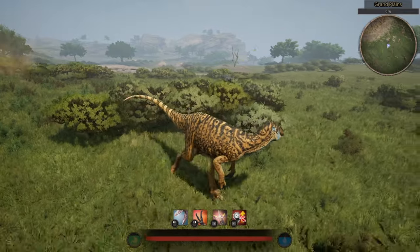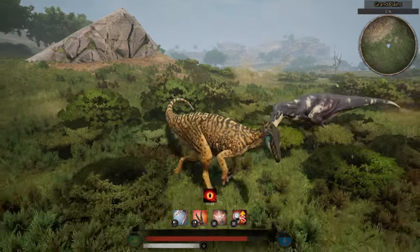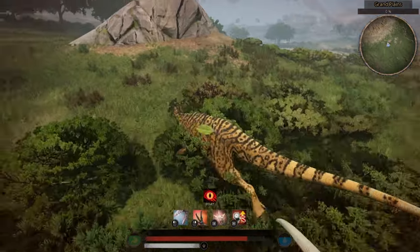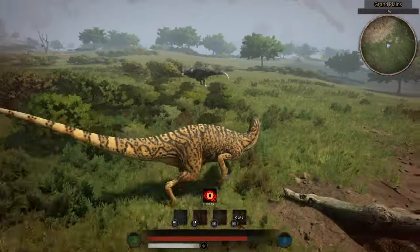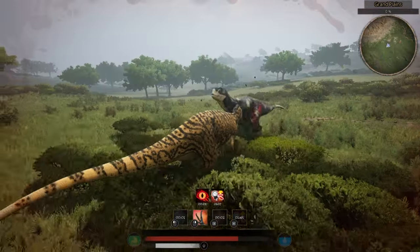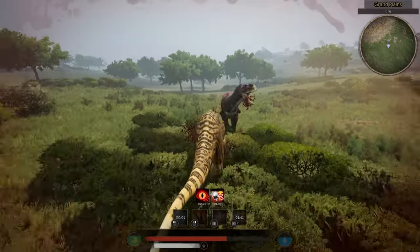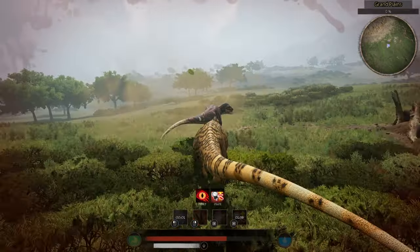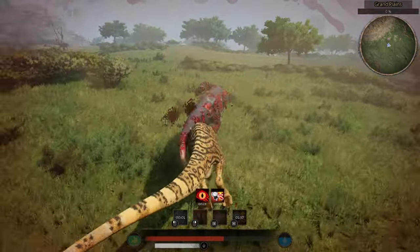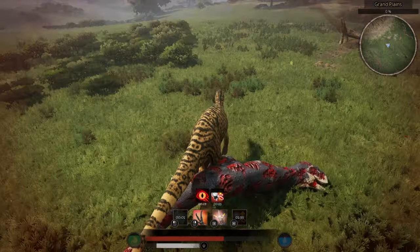The only mid-tiers you can really fight and win in a head-to-head clash are those who are also not too good with head-to-head clashes. A good reminder of which ones you can usually win against in a head-to-head clash are usually the ones who are faster than you. If you're faster than them, that usually means you can't beat them in a head-to-head fight. However, if it's the opposite, then the odds should be in your favor.